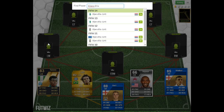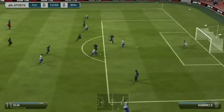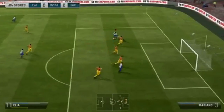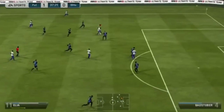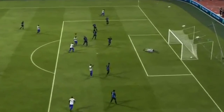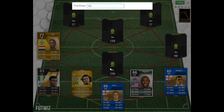Moving on to the sweatiest left winger ever - it had to be the Werder Bremen Dutch international Eljero Elia, the five-star skill beast. He was always a very cheap player on the game, and with his five-star skills he was always a very good player to use. Last year was his sweatiest Ultimate Team performance to date - you'd come up against Elia constantly. Overall he really was the ultimate sweat beast on the left side of midfield.